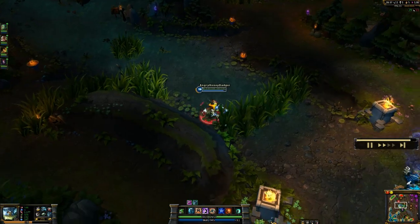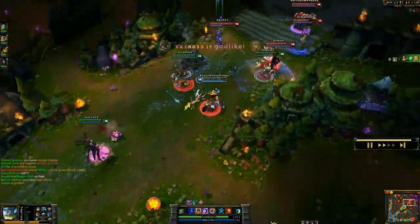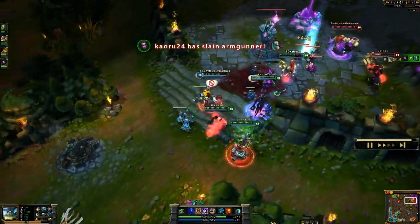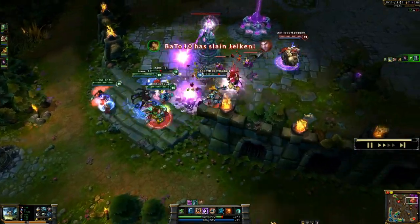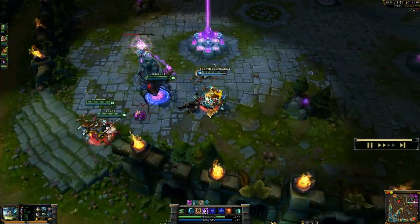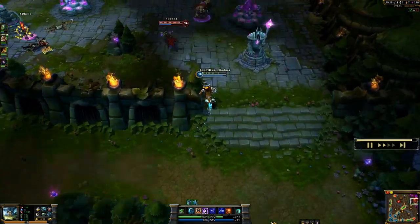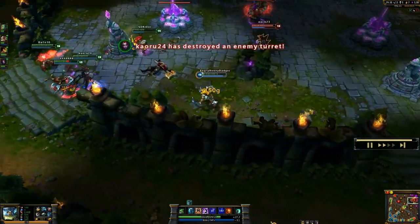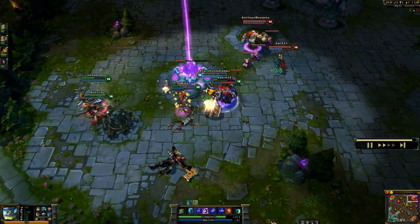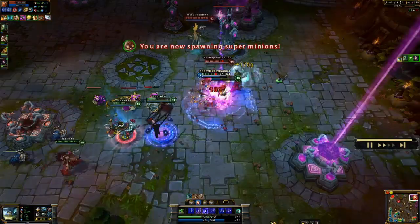I can start to go over some of my runes and masteries. There are two different styles I like to go when playing Olaf, just depending on the role I need for the team. If I want to go with more of an attack damage style, I go with a 21-9-0 mastery page — kind of standard for Olaf if you're going for that attack damage bruiser. But since I'm going more tanky, because Olaf doesn't need to really worry about damage — it helps when he is tanky since he does damage regardless — then I will go with a 16-14-0 page. I call it my brawler page. It gives me some offense and some defense. Those mastery pages also reflect my rune page choices.